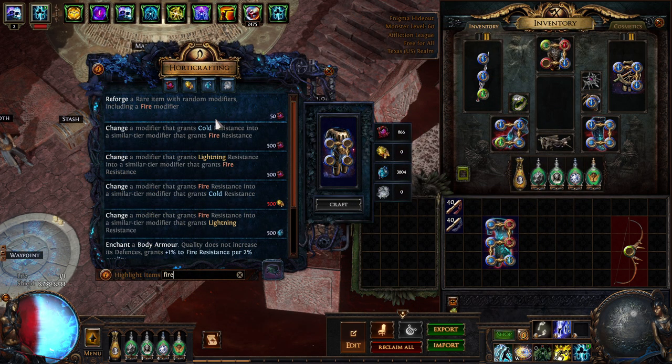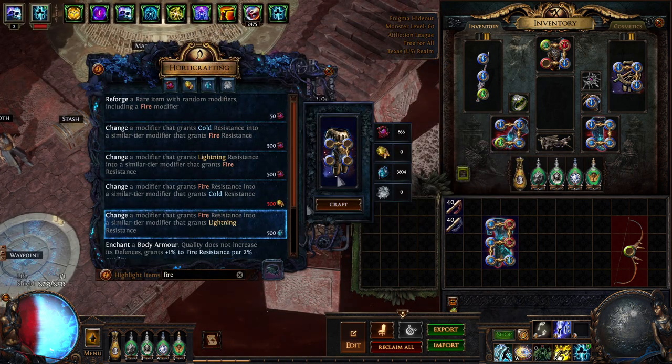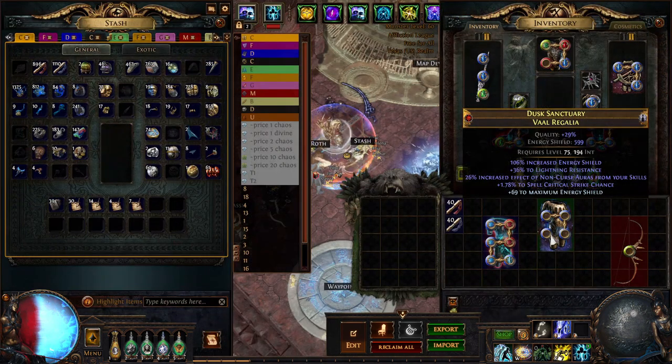We needed to convert this over because we needed Lightning Res, not Fire Res — easy to do, costs a little bit of Blue Life Force. Then forcing on the plus to Energy Shield, I just went ahead and exalted. This is just a pure YOLO exalt — it's all you can really do at this point, unless you play around with Aisling, which was not worth it.